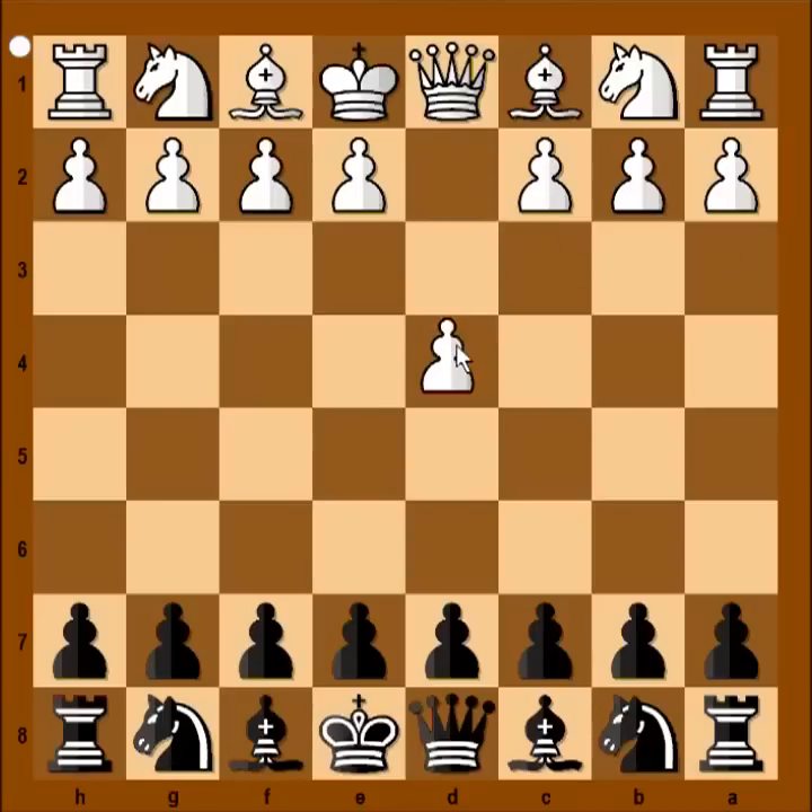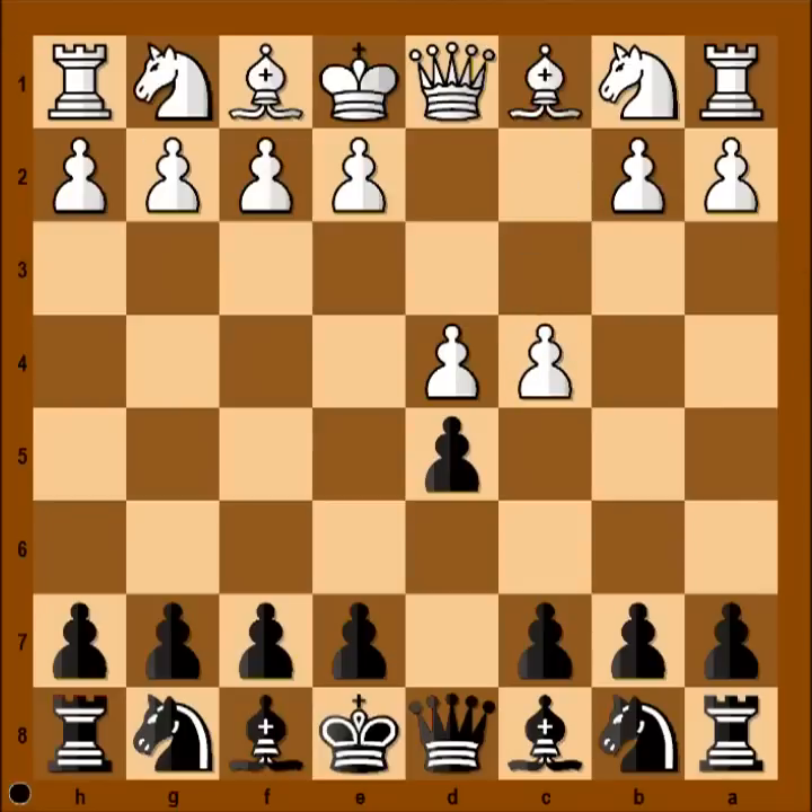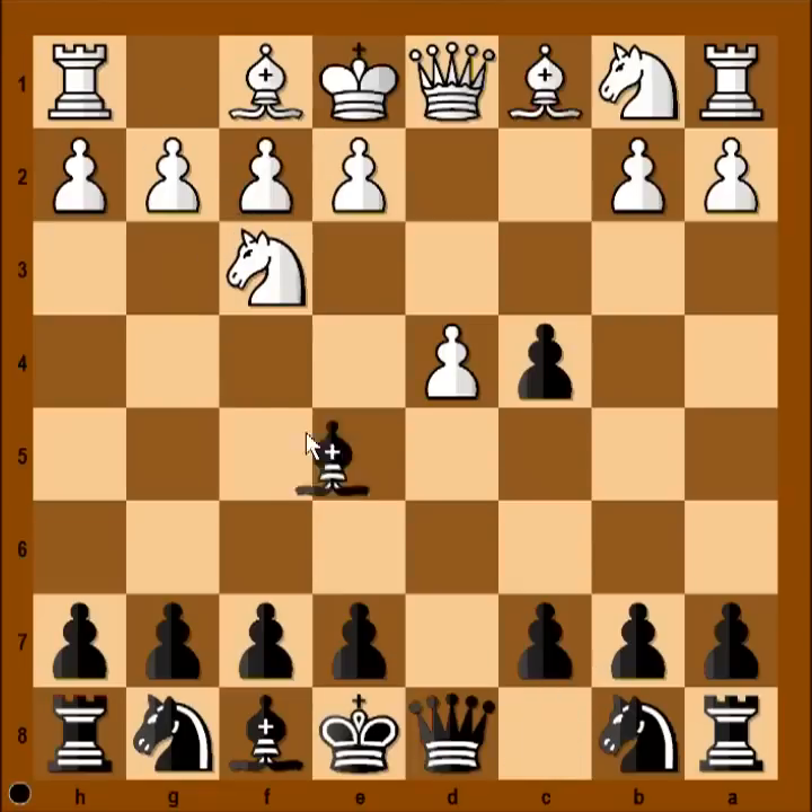Morrie had white pieces and he started with d4. Sultanbiff played d5, c4, and we have Queen's Gambit. Pawn takes pawn — Queen's Gambit Accepted. Nf3, bishop to g4, developing bishop before pushing pawn to e6.